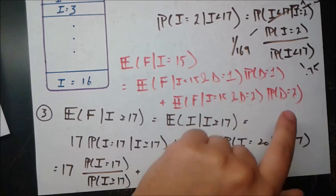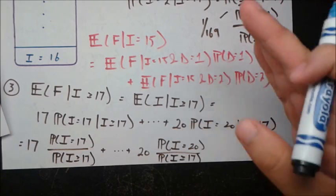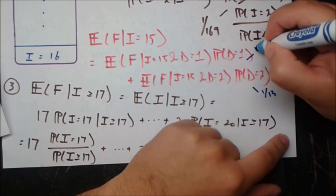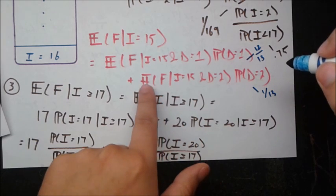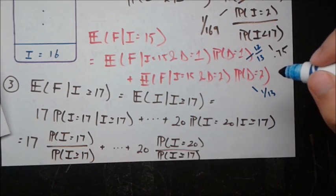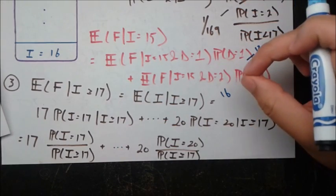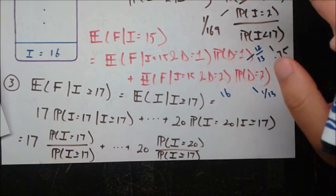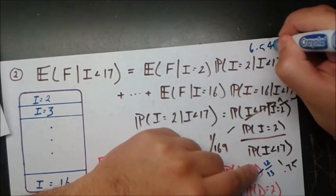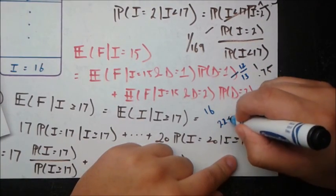P(d=2) = 1/13 since only drawing an ace first leads to needing a second card, so P(d=1) = 12/13. If we drew 2 cards: we were at 16 and then drew one more, and assuming the next card is the average value of 6.54, we get an expected final value of 16 + 6.54 = 22.54. If we drew 1 card (not an ace), the average of non-ace cards is 7, giving an expected final value of 15 + 7 = 22.